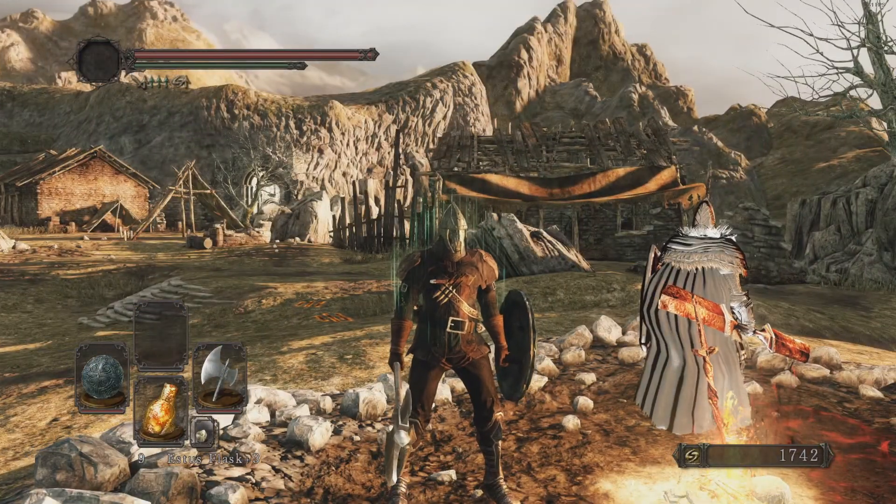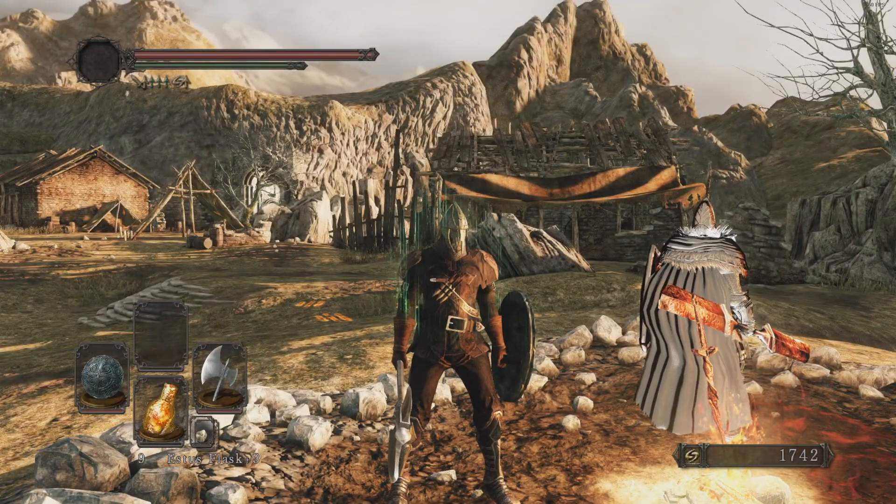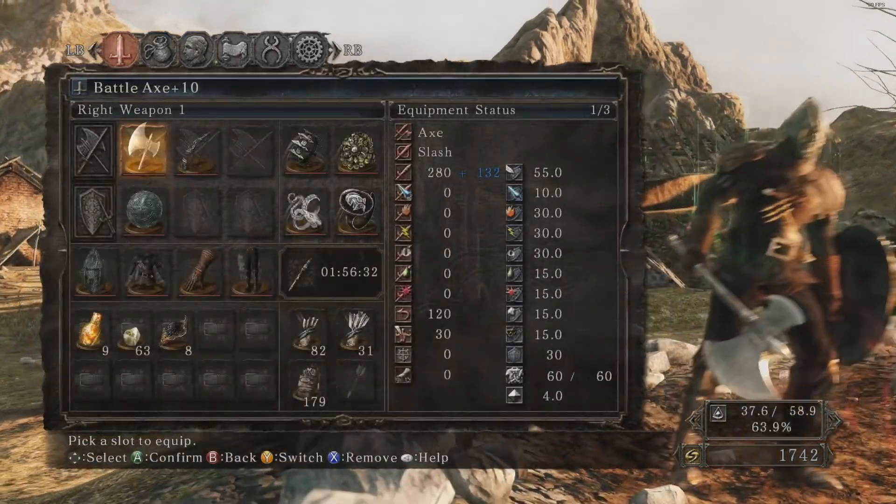Hello buddy, welcome back to an episode of Just Outro. I'm playing Dark Souls 2: Scholar of the First Sin, Strength build. Last episode we did the Doors of Pharros, and today we're going to go and deal with Brightstone Cove Tseldora.